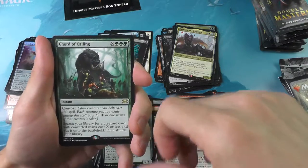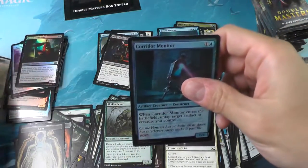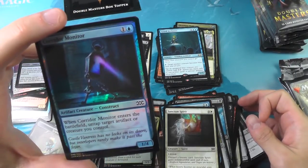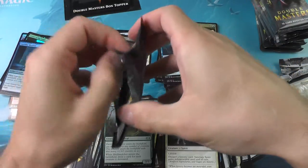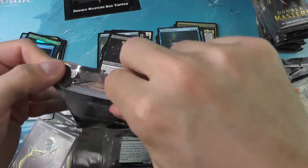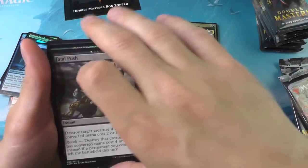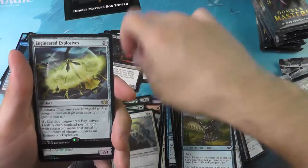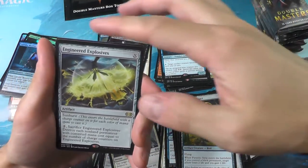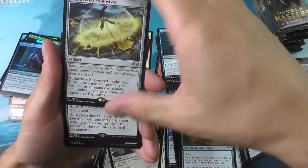First one: the Core of Calling. The second one: the Grand Architect. The artwork — the monitor reminds me of Bioshock Infinite, with these little artifact things that would run around and listen. Engineered Explosives — this was a big hit in Ultimate Masters, especially as a box topper. So very good pull there. And the Plevian Stone.